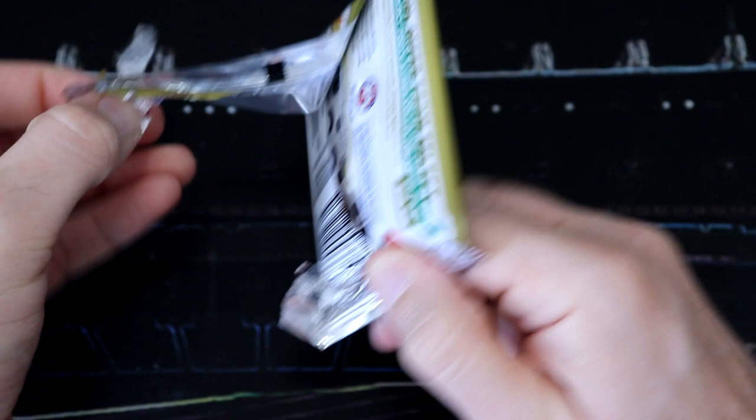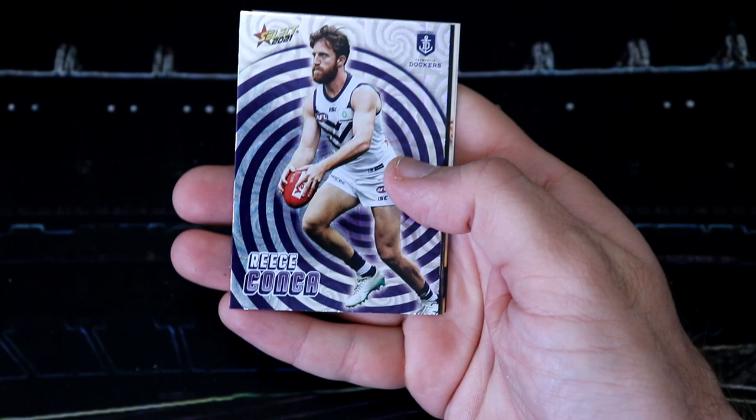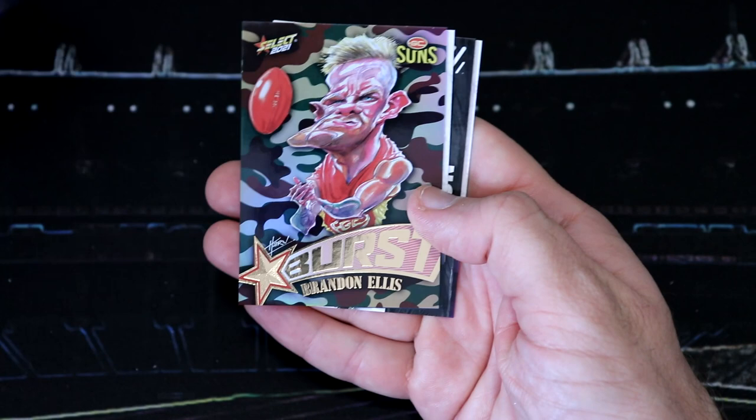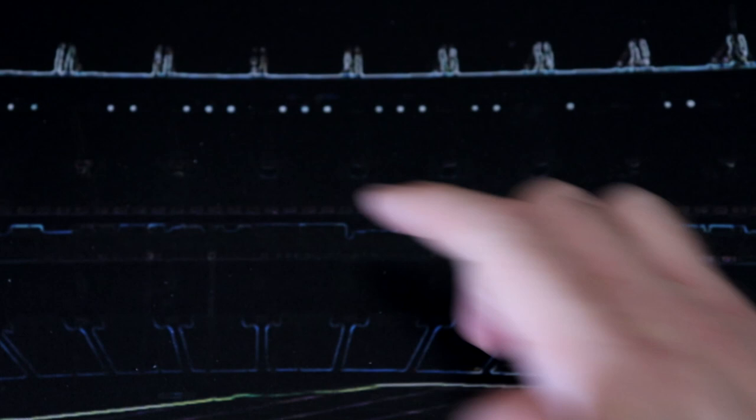It would help if I can actually open these. You'd think by now I could open a pack of football cards. Clearly not — it's stuck to my hand. We've got a Rhys Conker. I think this is our first double of the hollows; pretty sure we did get Rhys in our first box we opened. And then that's Brandon Ellis.